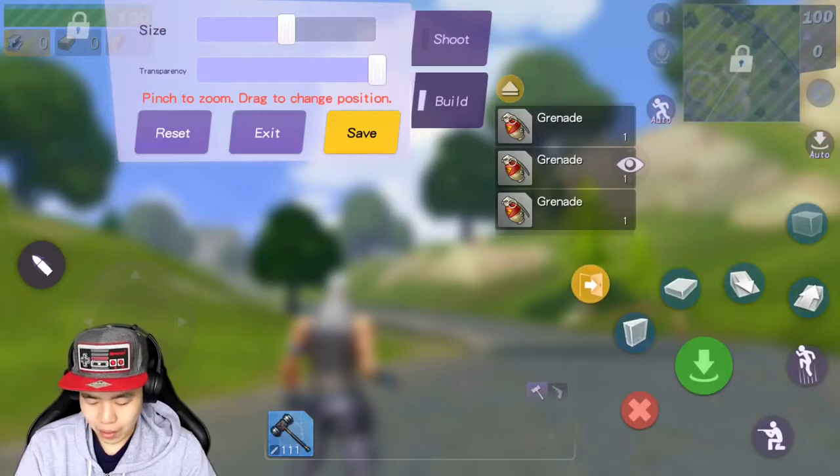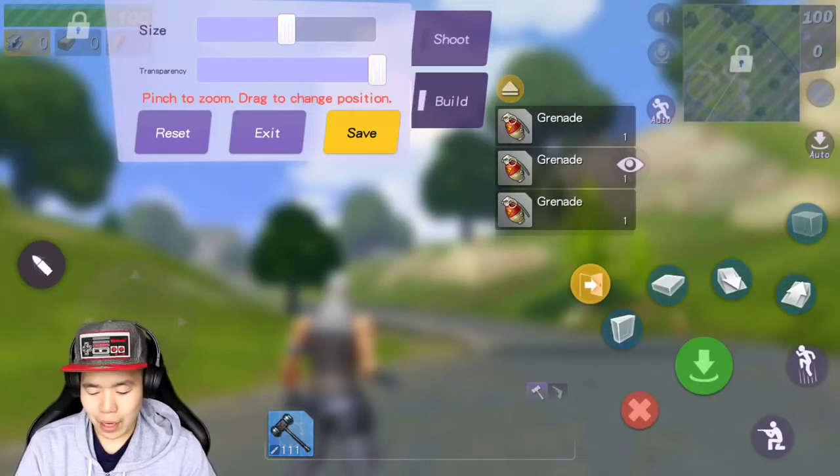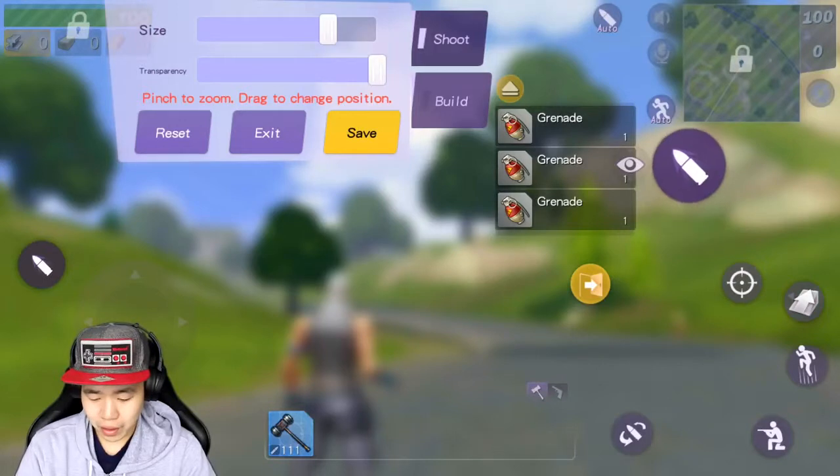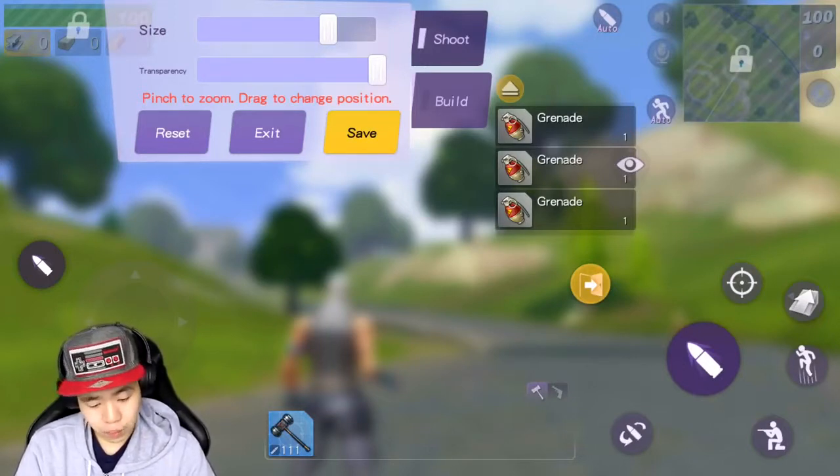If you want to put the exit button wherever you want, you can customize it, which is really cool. A lot of times I move like this and then I shoot, so I feel like I might put a shoot button here. I haven't decided — maybe put the shoot button here so when I move, I just shoot. But I might keep it here for now. I'm going to play with this. There's so much stuff you can play with, which is really cool.